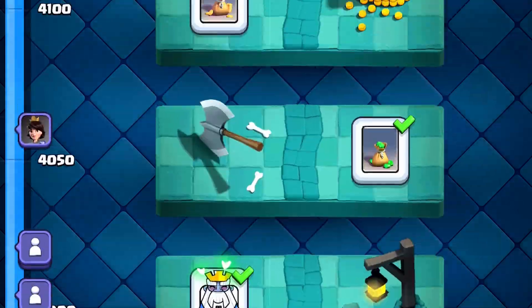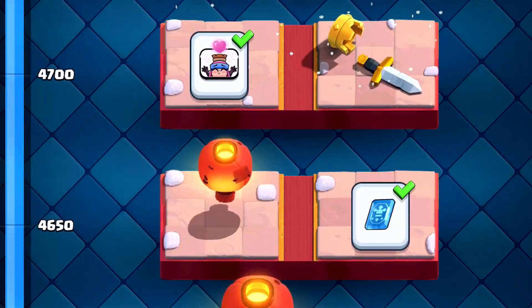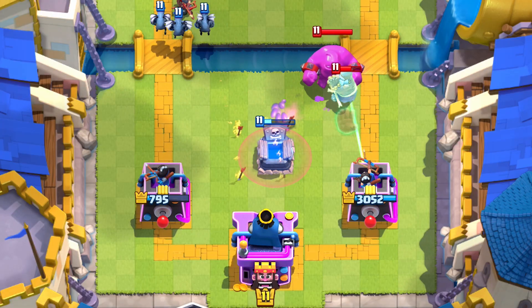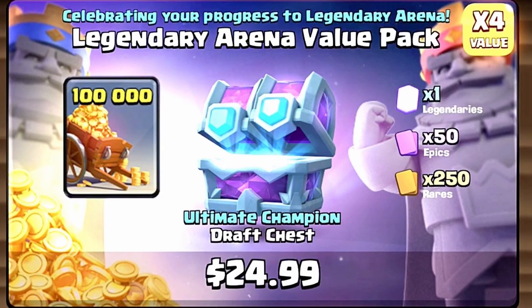But when Supercell added Trophy Road, they removed the Draft Chest from the game, and you would no longer get it at the end of each season. Even though the chest was removed from the game, you could still get it from a special offer in the shop when you reached a legendary arena.